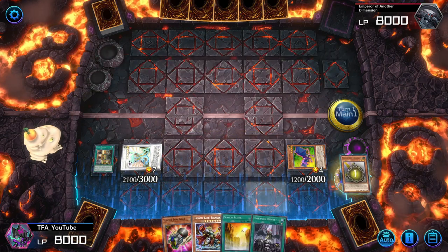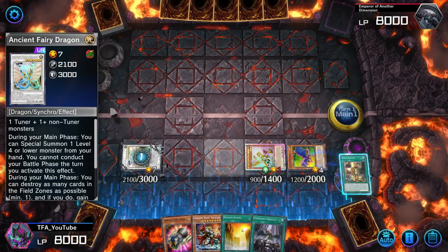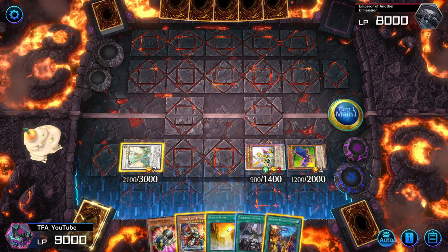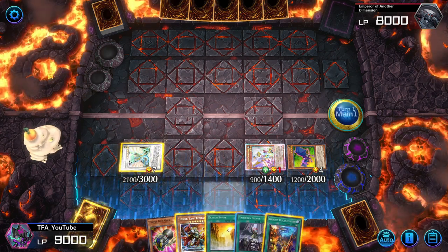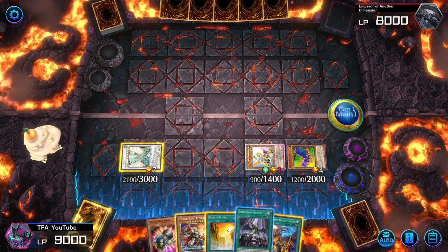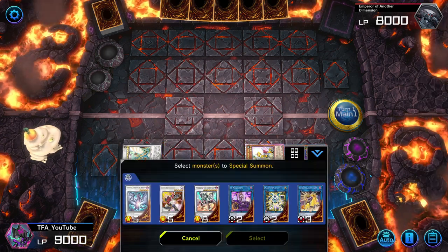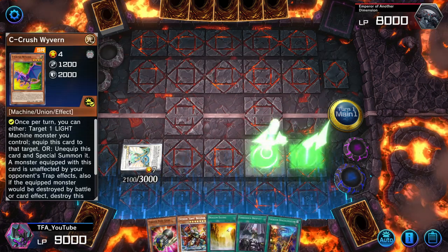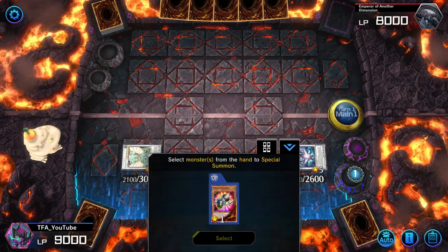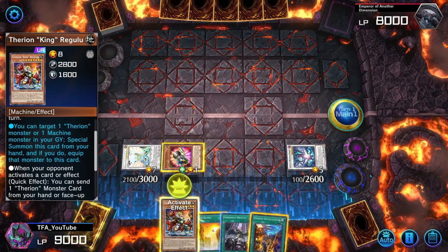We activate Ancient Fairy Dragon just to see if they Ash or stop it, but we no longer need it. We get the Ethereal Disc Coliseum as discard fodder. We can go into Samsara if we want — Samsara has additional effects going second so keep that in mind. This is just to show how to reach the Archfiend. Samsara lets us activate Sea Crush Wyvern's special summon effect, summoning Torque Toon Gear. Then we go into Therion King Regulus.